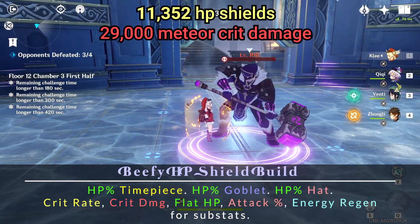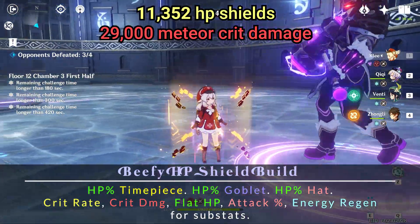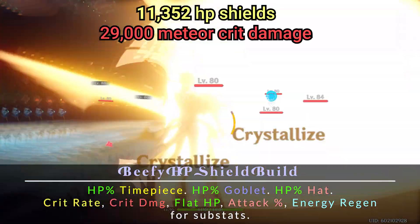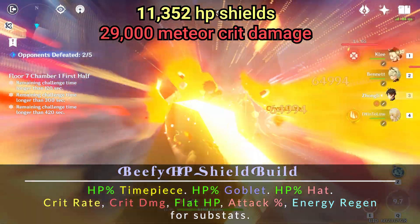The build is very simple — just stack as much HP as possible. I've stacked a little bit of Energy Regen, Crit Percent, Crit Damage, and a bit of Attack Percent where I could squeeze it out, just to make his Meteors do a little bit more damage. They still do, I think, like 28,000 damage or something like that with no buffs, so that's not bad.